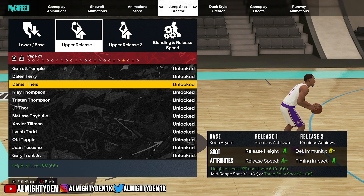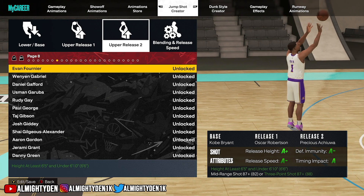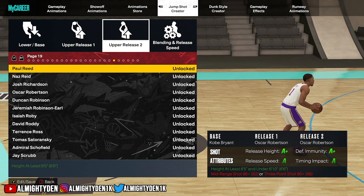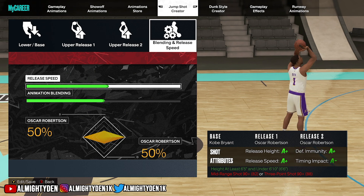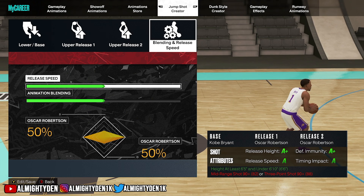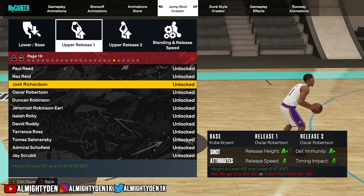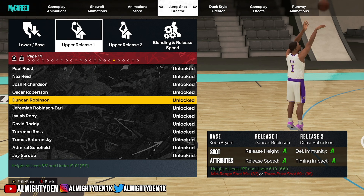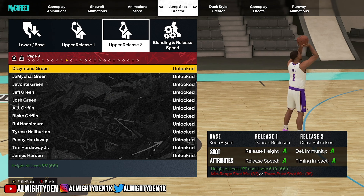One of the best bases I found in the game is the Kobe Bryant base. I went through a lot of these jump shots, just spamming the A button on different ones to see what I liked best. What I noticed is that players who are typically good shooters — very high caliber shooting guards — have good releases. One of the best combinations I found is Kobe Bryant base with Oscar Robinson Release 1 and Oscar Robinson Release 2. If you want to increase release speed you can make that A-plus, and timing impact A-minus.